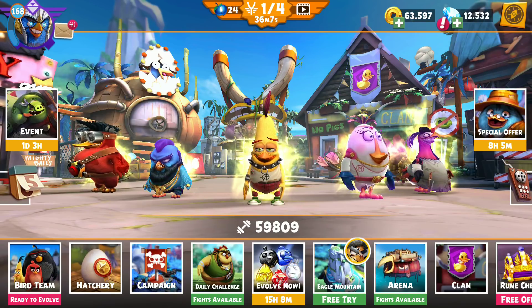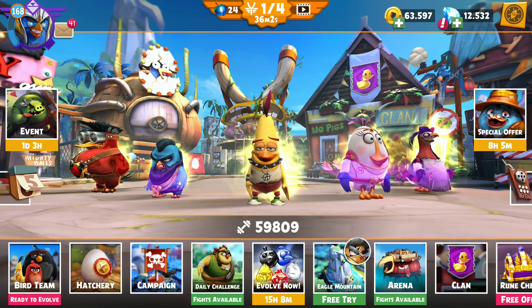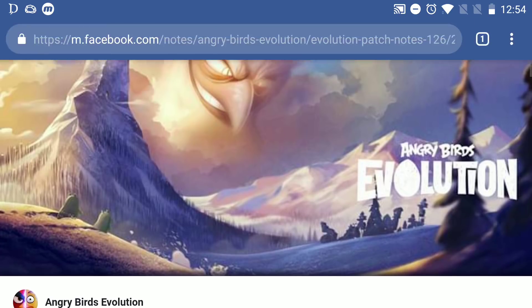I'm not sure if I like the new interface as much as the old one, but I'm going to hold off the thoughts for now. Let's head over to the patch notes. So patch notes 1.26 — this is the latest one currently.